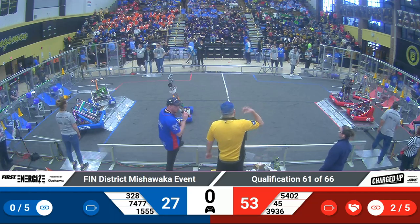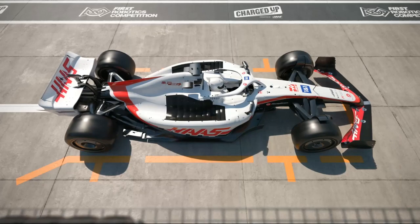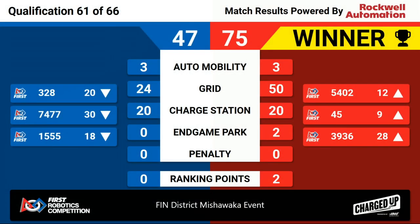The lights are green, go clean up your robots and let's take a look at our scores. Looks like we've got the Red Alliance with a win here. Blue with a score of 47, the Red Alliance with a score of 75. Red earned themselves two ranking points during that last match.